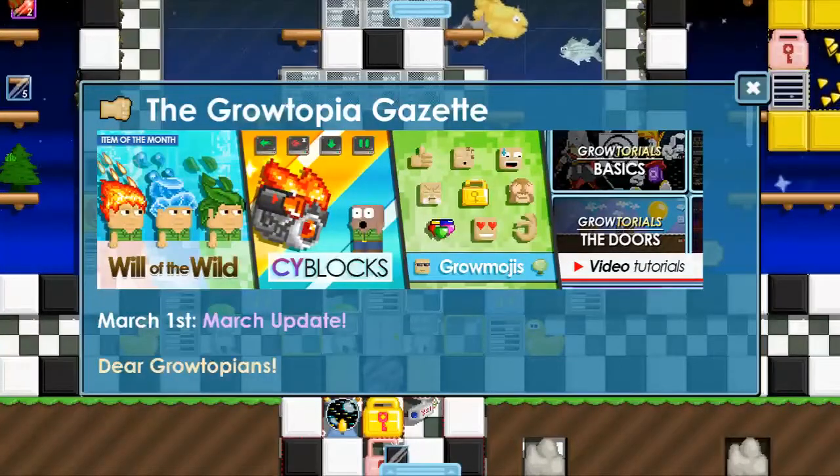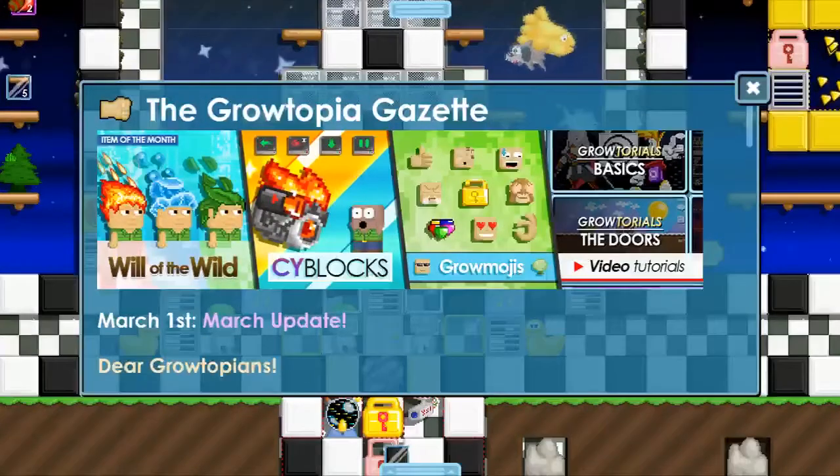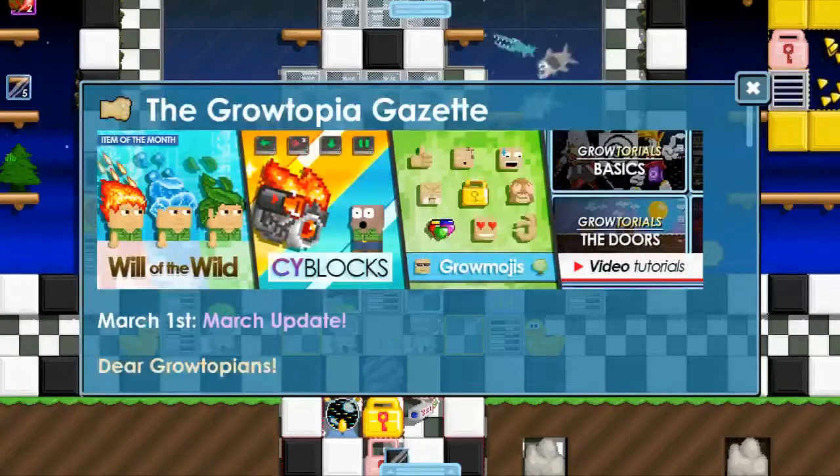Hey guys, Radz here back with another video. Sorry for not uploading lately, but we've got the March update — back to the monthly updates — and we've got some really awesome stuff. There are four new things: Will of the Wild, Item of the Month, Side Blocks, and Growmojis. Today we're going to talk about how to use Growmojis and how to get them. There are also video tutorials for the Side Blocks which I'll explore in another video.